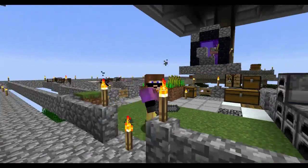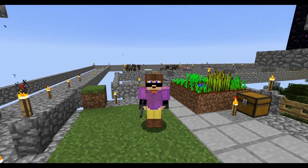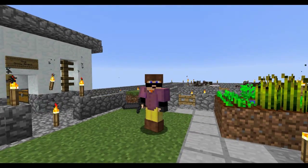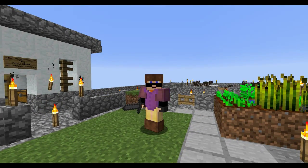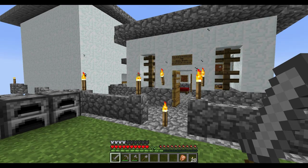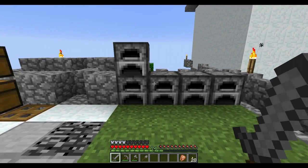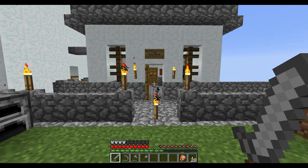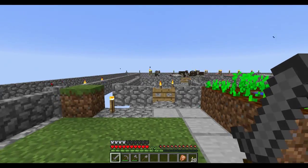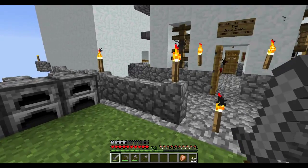Welcome back to End of Skyblock episode 24! Today we're going to do something a bit mundane but it has to be done — we're going to start working on the squid farm, which is mainly for fishing. We need it not so much for squid itself, but I want to make this epic, so I want to do two birds with one stone.